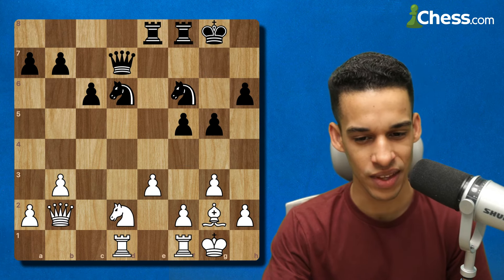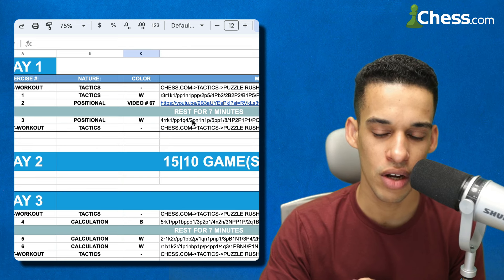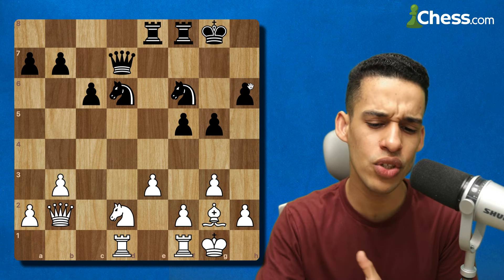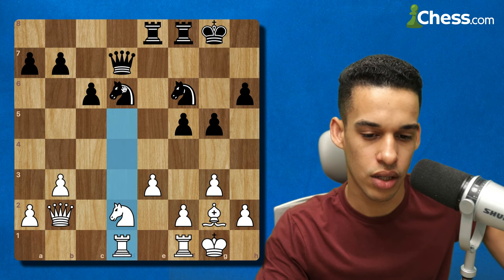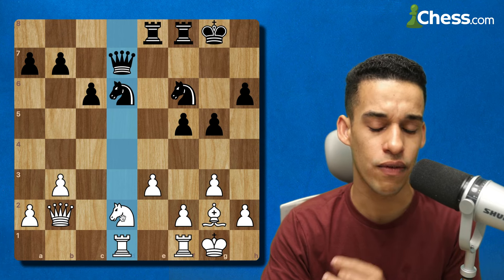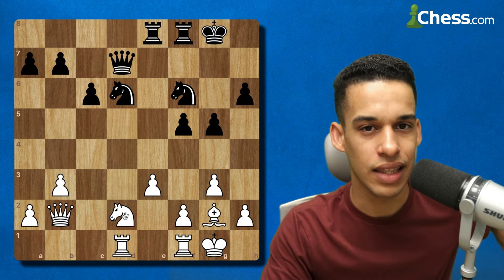Exercise number two was a positional exercise. Evaluate the position — and the main thing in your evaluation besides pawn structure and everything else is you've got only one open file on the board: the d-file. The white pieces are the ones controlling it with the rook. Not only that, we have five active pieces — knights, bishops, rooks, queens on the board — and that's going to give us an edge to attack.